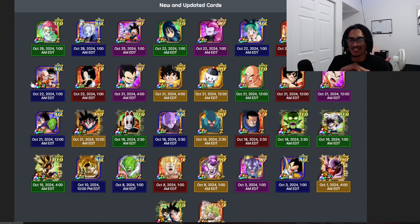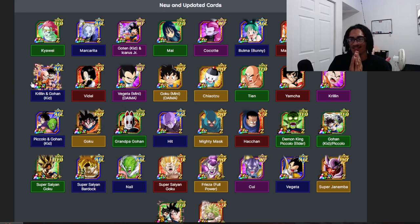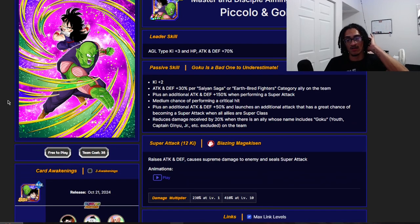Today we're going to be talking about all five of the Z Fighter cards. I did a video on Gohan and Piccolo yesterday, but we're just going to go ahead and talk about all five of them today. With that said, let's start out with Gohan and Piccolo. I'm going to skip over the leader skill because their leader skills are all pretty much the same.